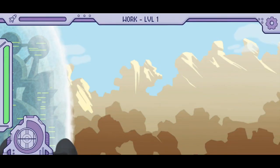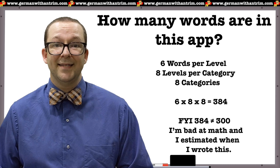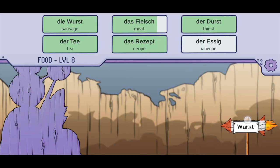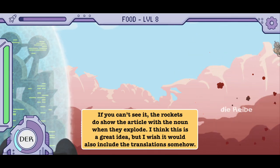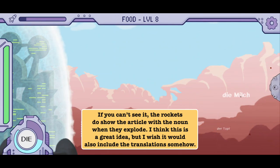I do have a few complaints. The lower levels are almost too easy — maybe it's because I'm no longer a beginner, but I found myself being a bit bored with the first couple of levels of each category because the rockets were just too slow. My second complaint is that there are only 300 words, and the last time I spoke to the creator, he said he had no intentions of expanding it beyond the current list. My third complaint is that the translations are only shown in the training sessions. I think it would be beneficial if the translations were shown when the rockets explode — it would add an extra level of learning without being too distracting.